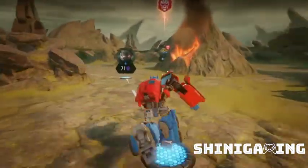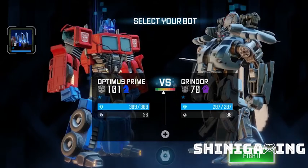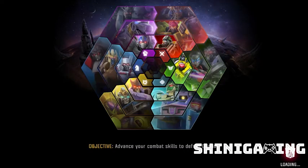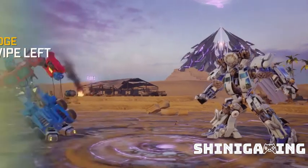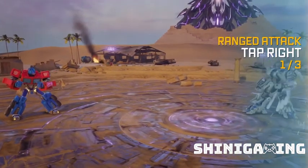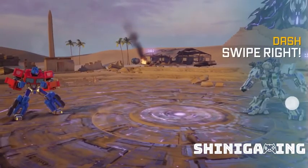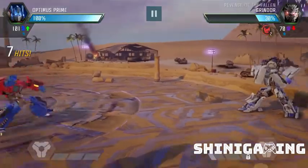Starting the walkthrough. Time match - great! Optimus Prime! First character we have is Optimus Prime. Okay, so let's fight. Ready? Okay. Dodge to swipe left. Tap right three times. Okay, fire. Dodge, swipe right, two attacks, special attack - red. Okay.